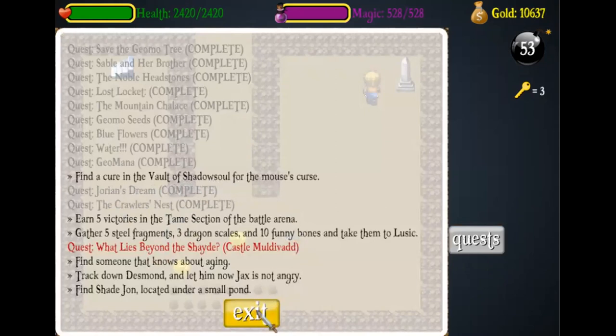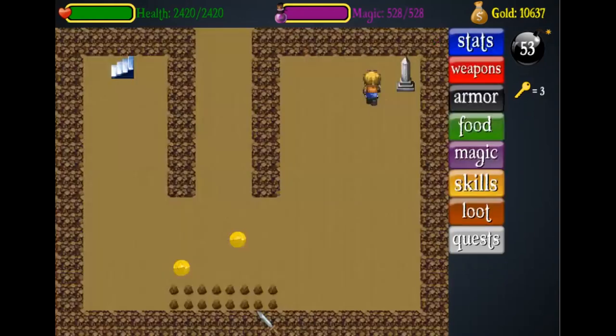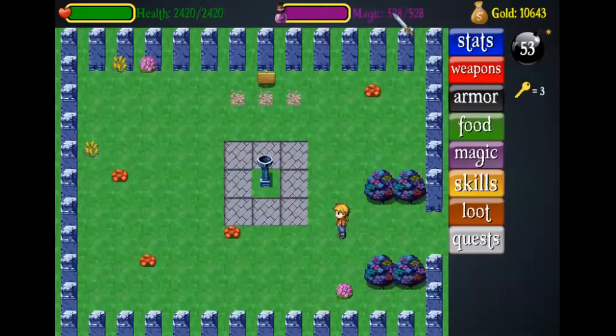We will have to first travel to the vault of shadow soul and go from there. You have to light two torches — one on the west side of the Garden of Shadow Soul and one on the east side — and you will need level 2 fire or higher. Once you light these two torches the entrance to the vault of shadow soul will open.